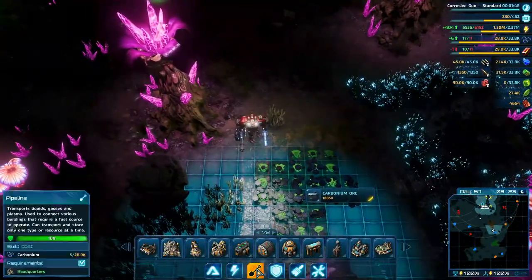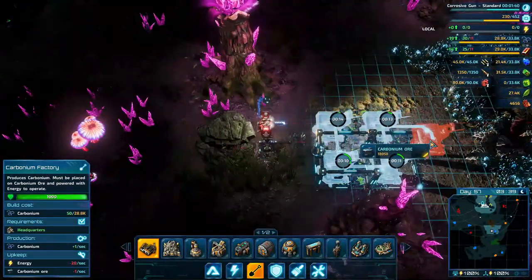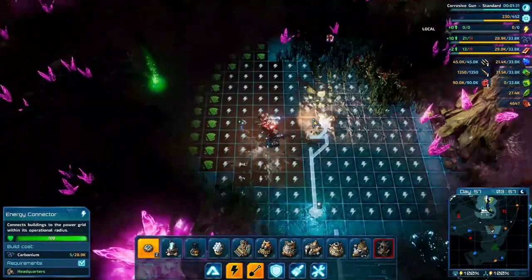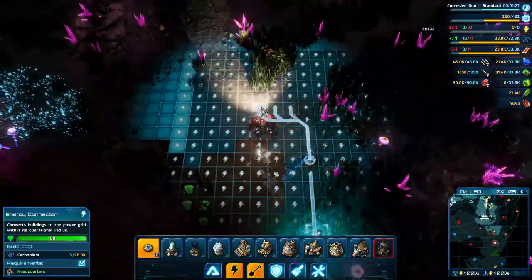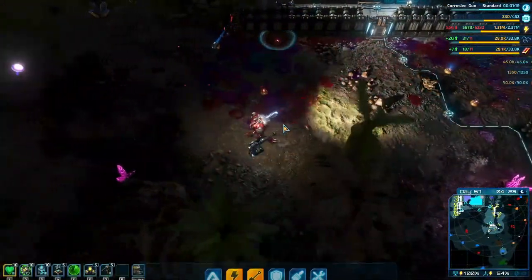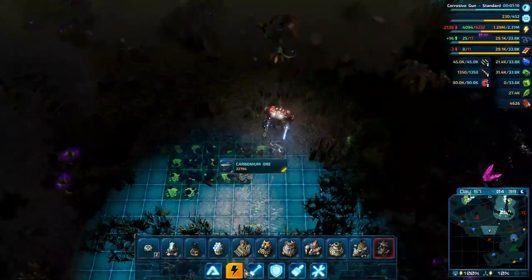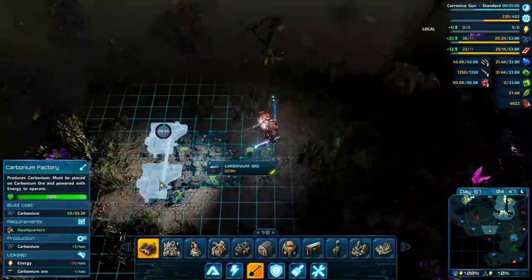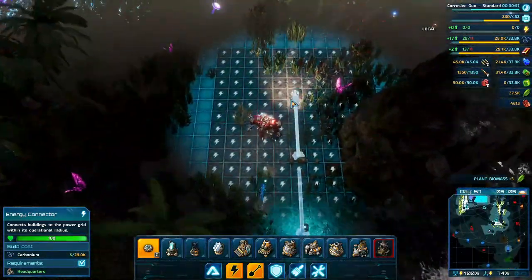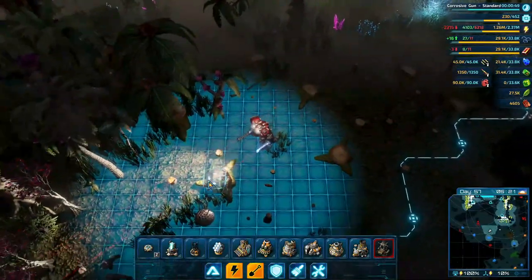I'm thinking I might tap into that. I've been using a lot of the tier one miners way out here remotely, and the reason is they just get destroyed so often. I don't want to put a real investment into these far-off ones, so I'm just going to drop the tier one miners here. We'll bring this right on in. It's kind of low-hanging fruit — the more carbonium the merrier at this point. If it's a north side attack I kind of get off scot-free.